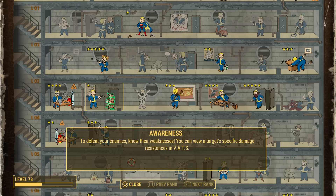As the description reads, you can view the target's specific damage resistances, but you can also view their level too. Being able to view an enemy's level is the most useful thing about this perk. It especially comes in handy when you're targeting enemies in VATS and you want to know how many shots to target an enemy for. If you see an enemy as level 5 in VATS, you really don't need to do that much damage to kill them, but if you see an enemy as level 50 or 75, then you know you have to do a lot more damage.